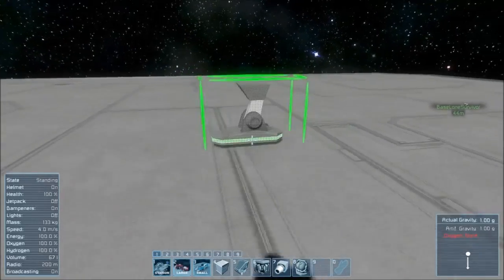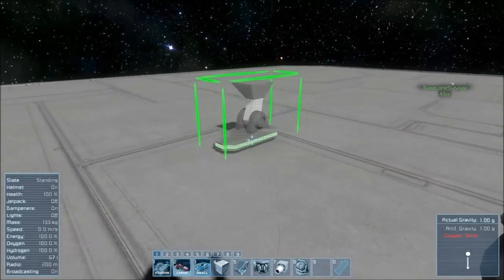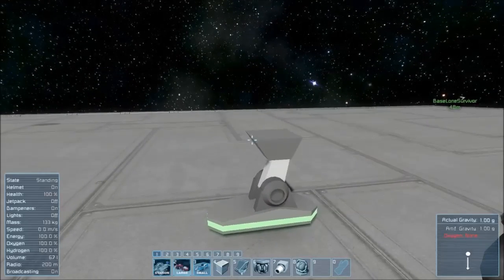We're going to make a small ship. First you want to hit the small button in the toolbar and place this down. This is the landing gear of the ship.